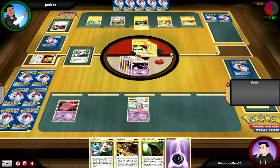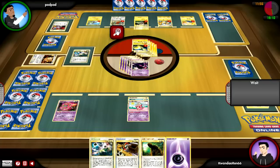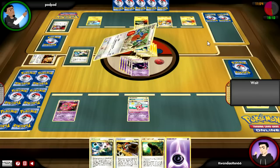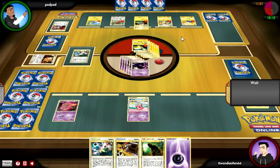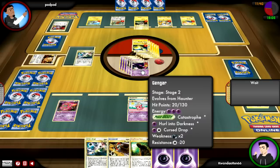It's do or die right here. He doesn't have enough energy in play to take me out — he'll only do 110 damage. He attacks me, and then I just play Lost World for the win. So that was a bit of an uphill struggle, but that's how it goes sometimes with these decks.